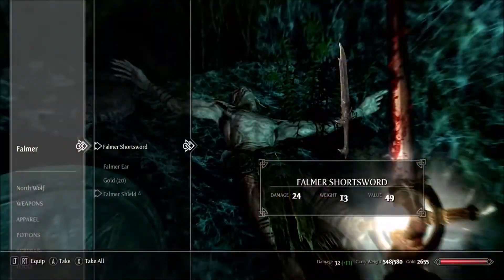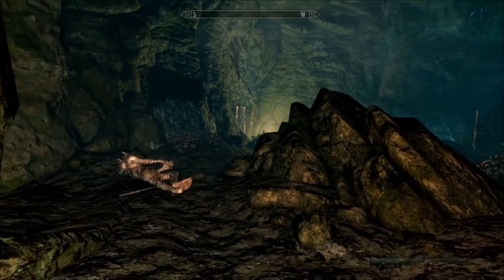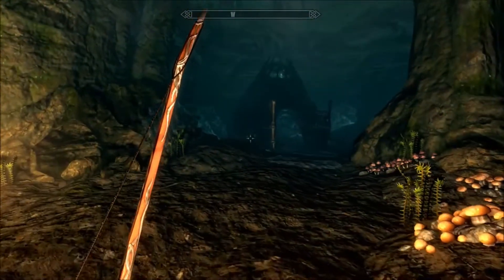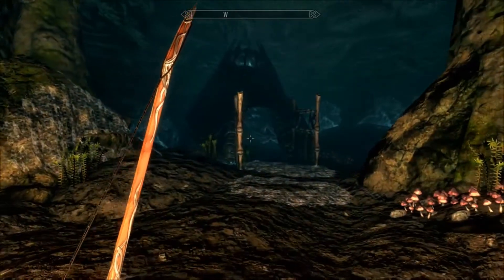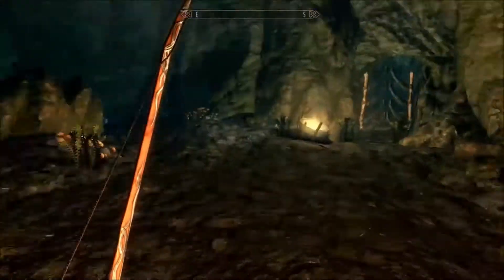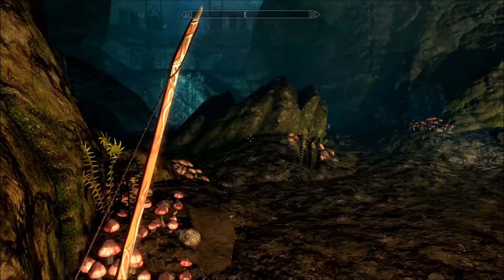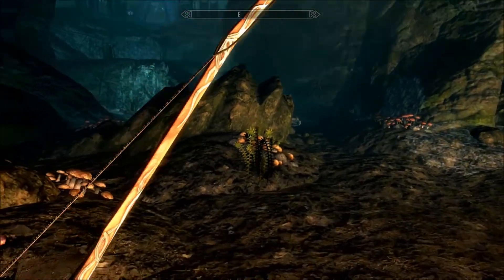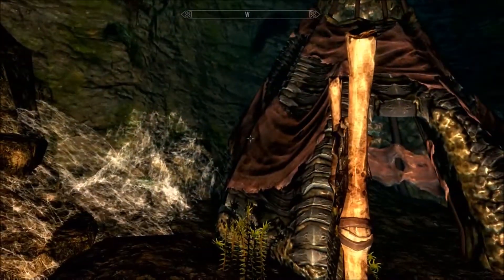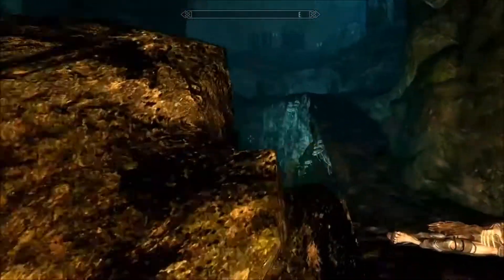Another mod that I wanted to share — speaking of archery — is the Elven Longbow. This is from the Lord of the Rings weapons pack mod, and I plan to do a separate video on this. It looks really cool. I crafted the longbow — it's Legolas's longbow. You can craft his two little daggers, Narsil, Glamdring (which is my favorite), Sting, and the Witch King blade. They look really nice, at least this bow does anyway.